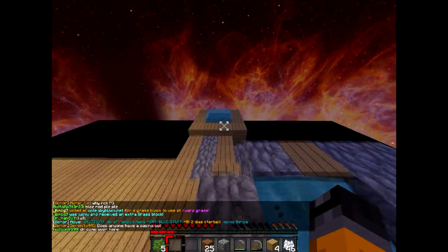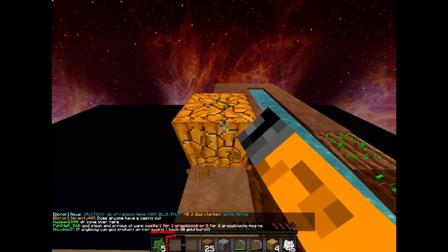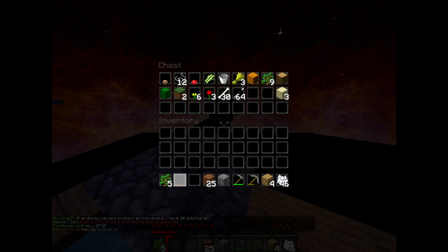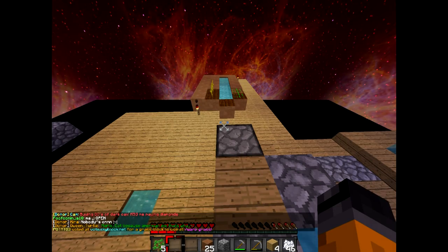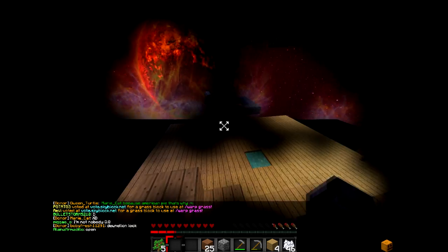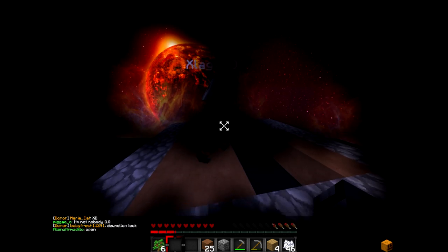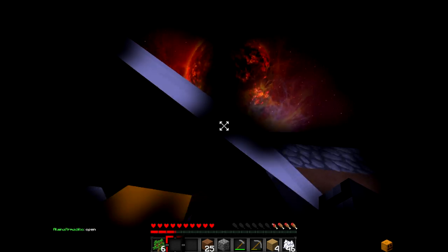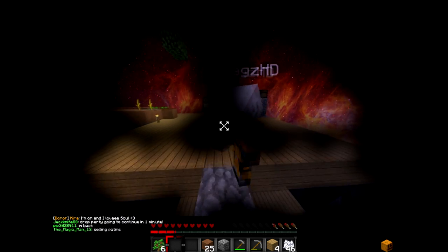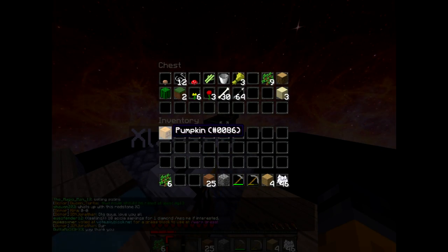We got our custom generator, infinite water source, we got a farm, got a pumpkin here. Can only do much with pumpkins for decoration until we get enough materials for pumpkin pie — I think that's the only thing we can do with pumpkins. There's also slash warp cake if you get enough wood and cobble you can buy a cake, or you can wear a pumpkin on your head. Oh, you can make jack-o-lanterns too!